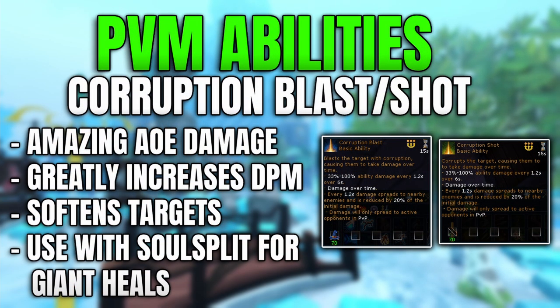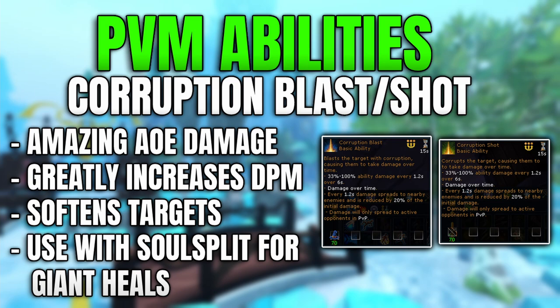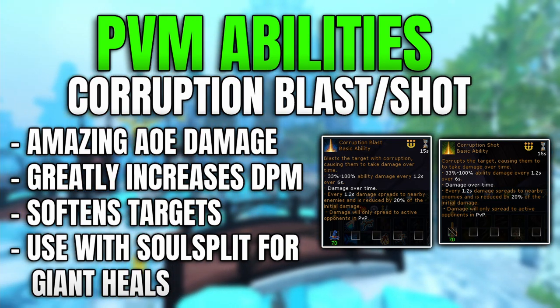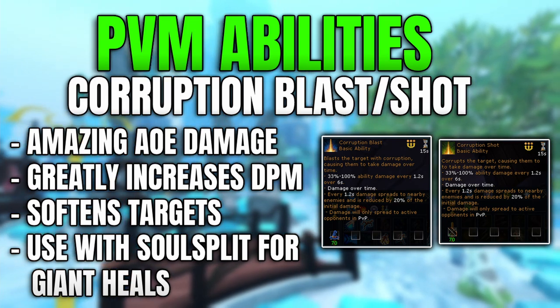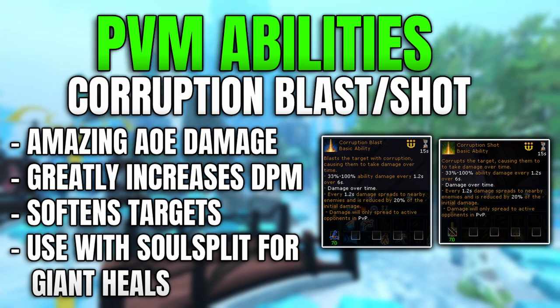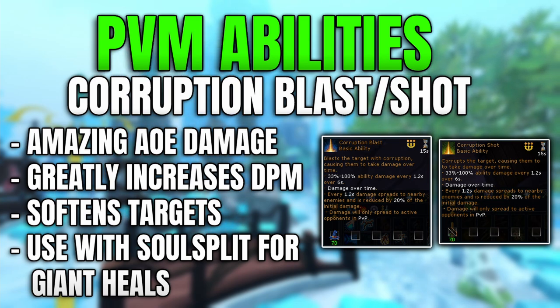The third and fourth abilities, all in one, are Corruption Blast and Corruption Shot. These abilities are amazing for dealing with multiple targets at once, being able to soften targets you're not actively attacking. It doesn't cause them to become aggressive and will often lower their hit points as you go through taking out multiple other opponents that are aggressive towards you.